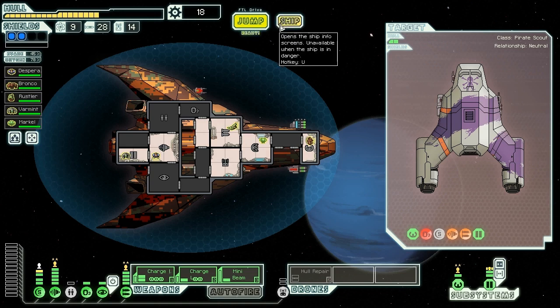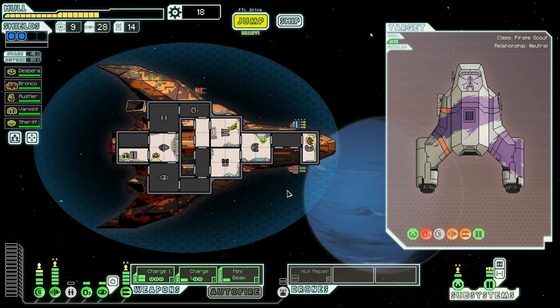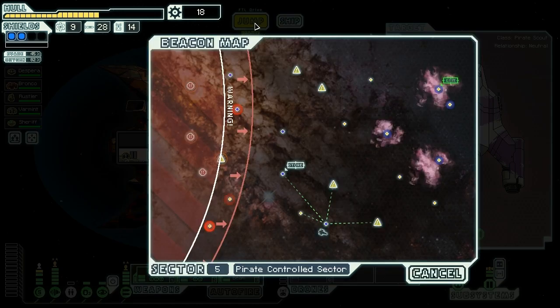With 18 scrap left, we don't really have many other options. We should rename him though — so you get to be Sheriff. Markle can be Sheriff. And Varmint can be very disappointed that he didn't get that name instead. Let's keep going — what else can we uncover in this sector? Hopefully some more goodies.